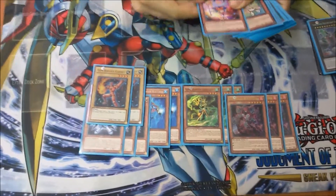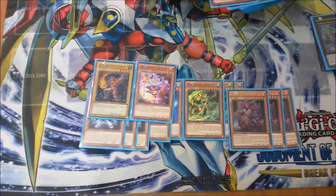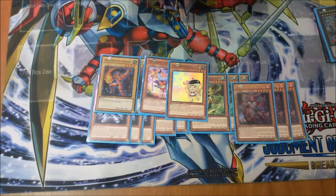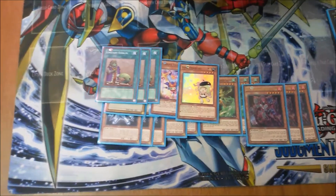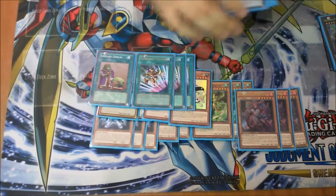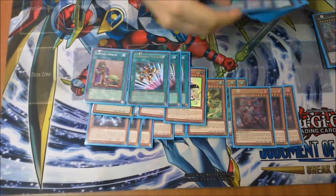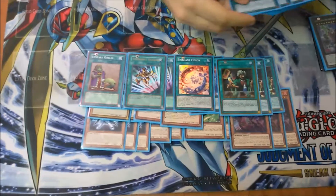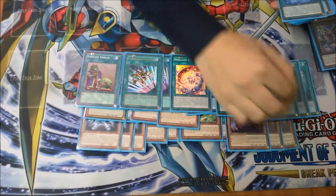Double Gem-Knight and three Clown and one Star for the monsters. For the spells: triple Upstart Goblin, triple Emergency Teleport, triple Brilliant Fusion, three Reasoning, and three Instant Fusion.